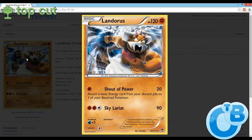It's 120 HP, Fighting Type Basic. For one Fighting energy it can do 20 and attach a Basic Energy card from your discard pile to one of your bench Pokemon. And then for Fighting, Fighting, Colorless it does 90 for Skylariat. Two times weak to water, no resistance, one retreat.